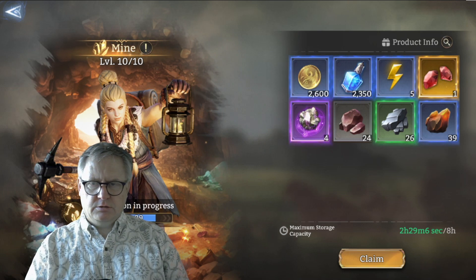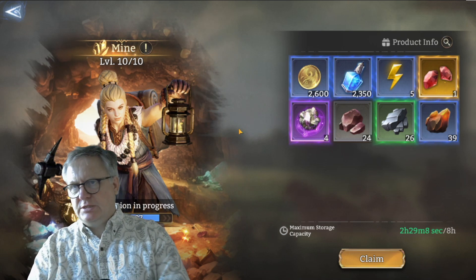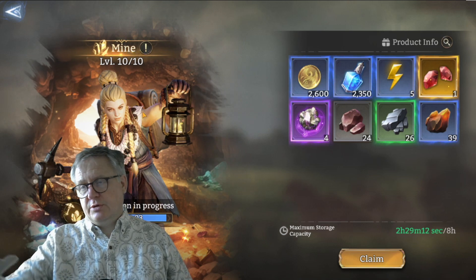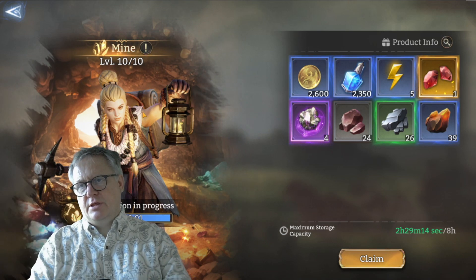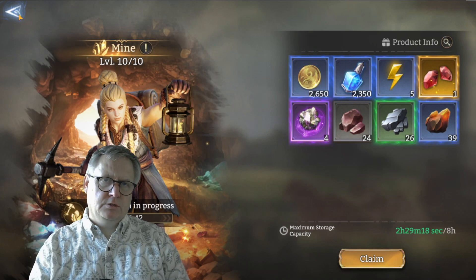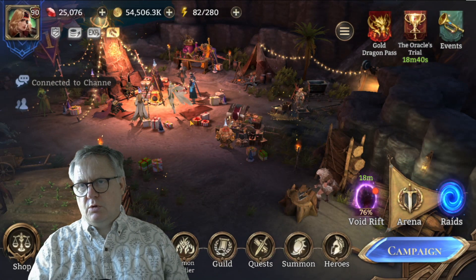Every 45 to 50 seconds or so there's a new piece added to it, and that just carries on for you. The mine is absolutely fantastic for free resources - especially the mithril, because that seems to be what I'm running low on all the time.